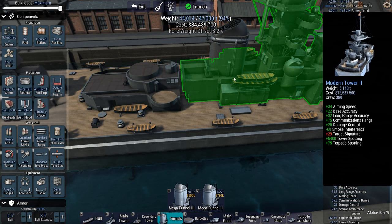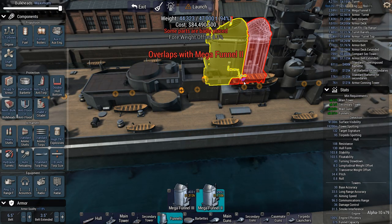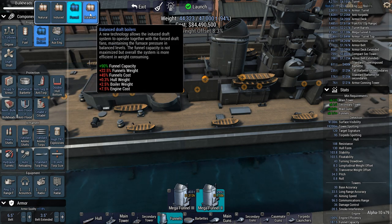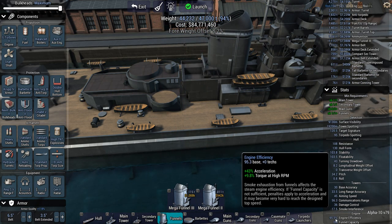What about induced boilers? 82. 88. Forced — I'm balanced. 90%. It might suit my needs if I go for mega funnel 3. 95%. I'll take that.